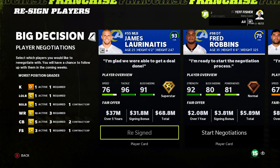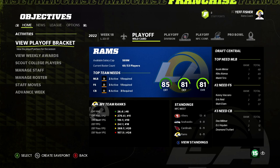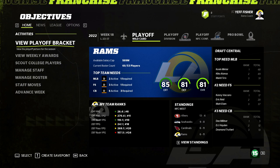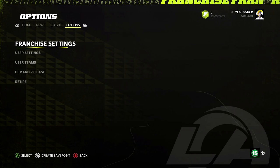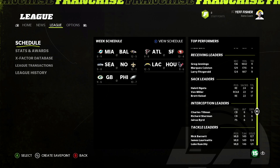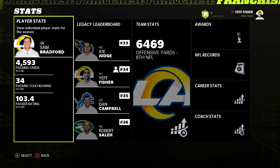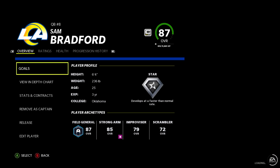Our big Year 2 free agent signing is James Laurinaitis' replacement — locking down one man on a five-year, 69 million dollar deal. At the end of Year 2, offensively we're good — top 10 in both passing and rushing. Bradford and Steven Jackson played well, but we're bottom dwellers at 6-11.